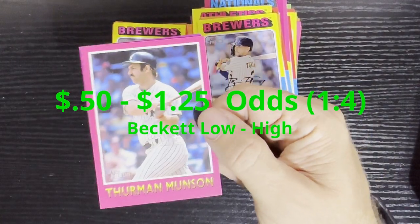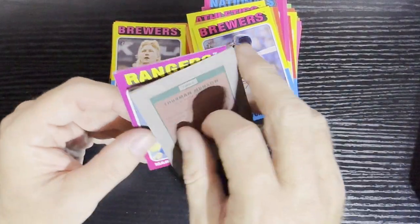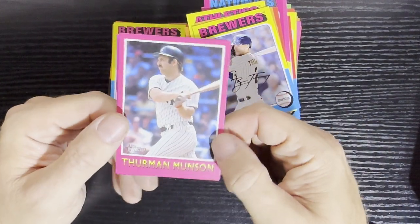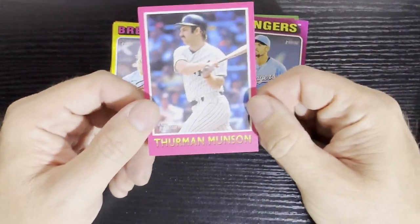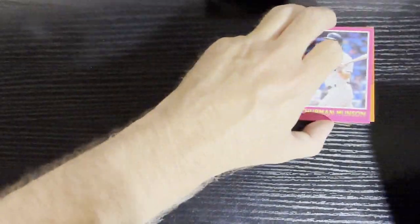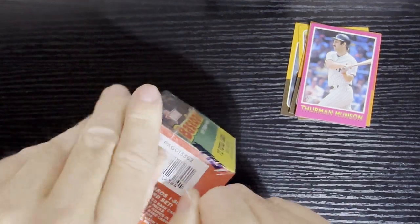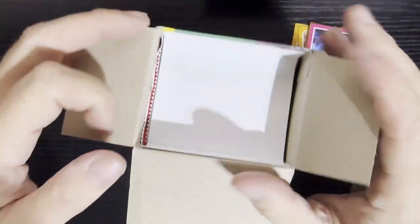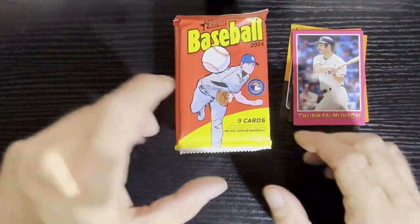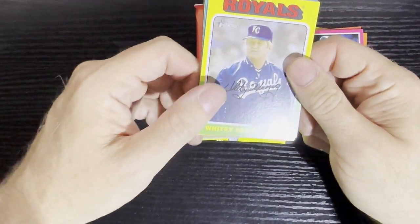2024 Heritage featuring the beautiful '75s — gotta love this one, my favorite set. We did get an insert — a retail insert — the pink cards. We got Thurman Munson in there. That is the retail exclusive pink parallel card. Beautiful card there of a retro player himself, Thurman Munson. That's why you got to open up the retails as well. You need the retail exclusive if you are a master set collector — and unfortunately I am, or fortunately. I love it, gives you something to look forward to.